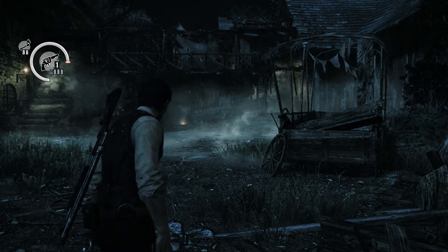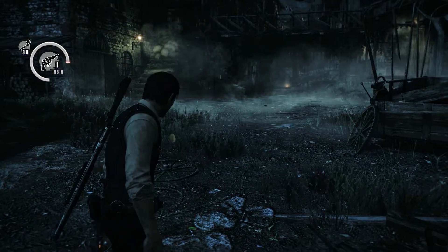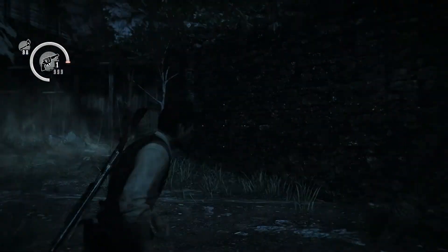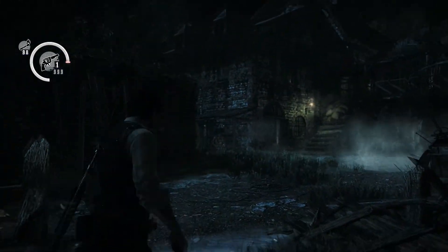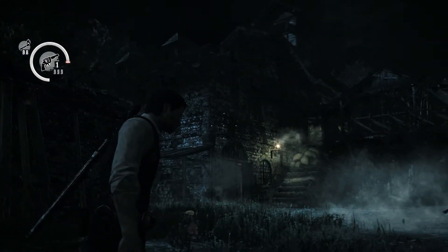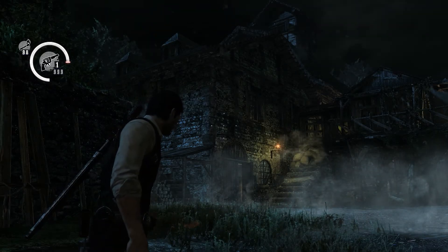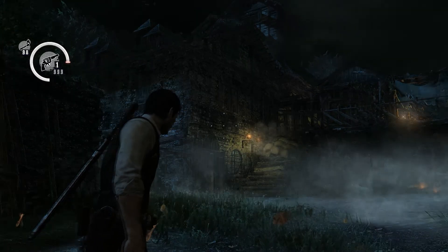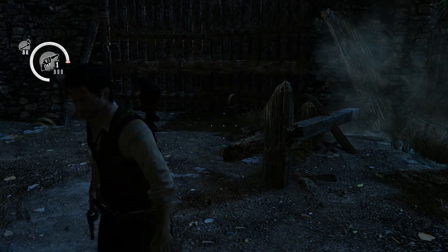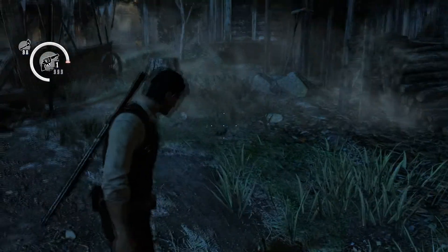One of these trainers that I picked up allowed you to change the color aspect of the game — it looks totally different. When you press the corresponding button, all this changes. I'm going to hit the corresponding button to show you what it looks like. Major change — it doesn't look so depressing. The grass definitely looks a lot greener.